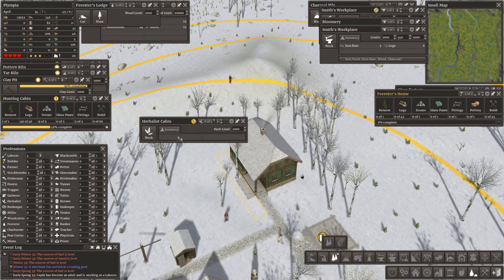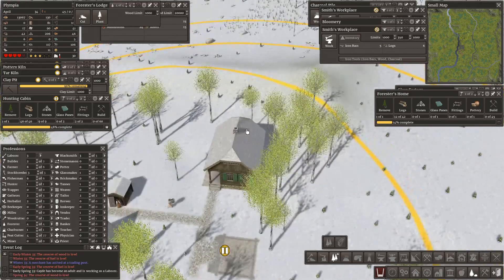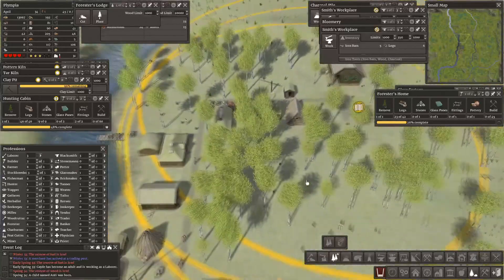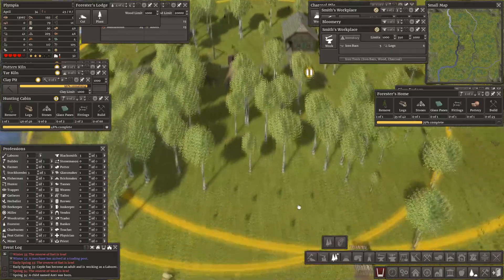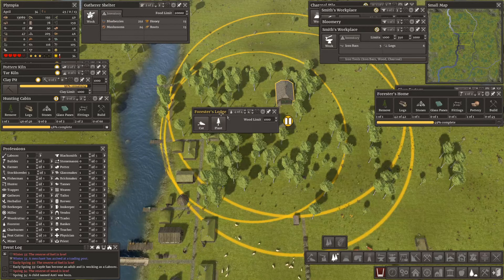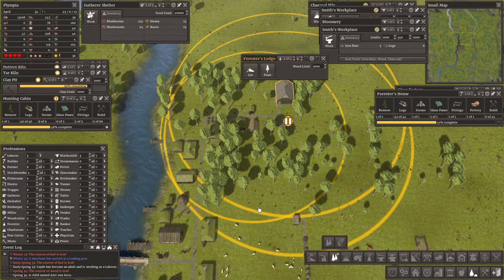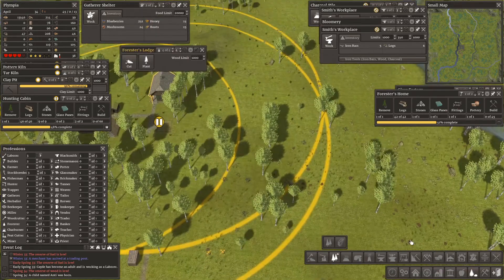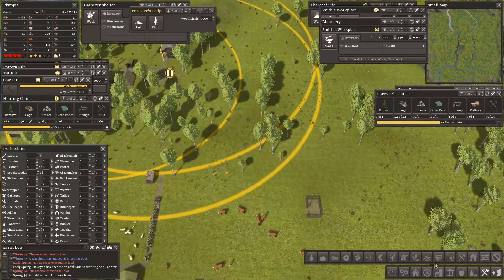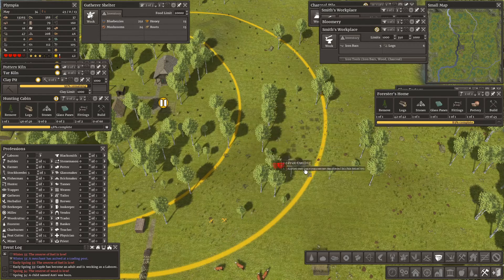The herbalist cabin — we need somebody in there. We could take two herbalists. I would like a second but that's a bit of a luxury at the moment. A child named Auntie was born! Look at all these little trees they're planting — how thrilling! Which circle is for the foresters lodge? Okay, so this lot is outside the foresters circle, this bit is inside. Come on, eyes down.